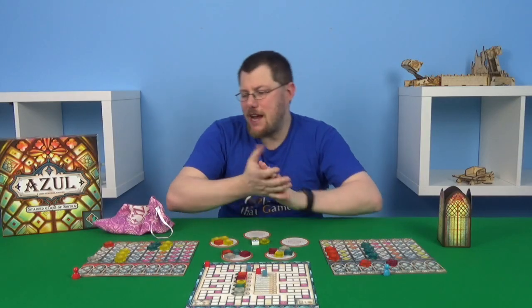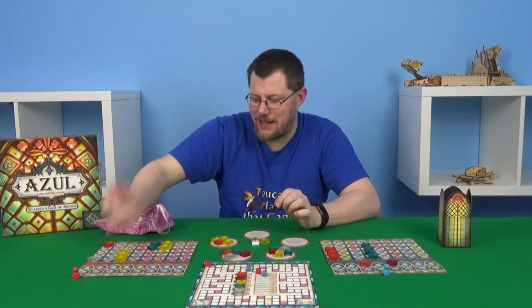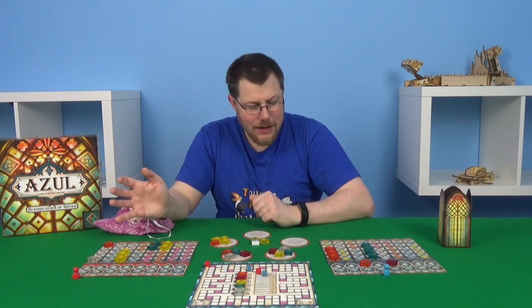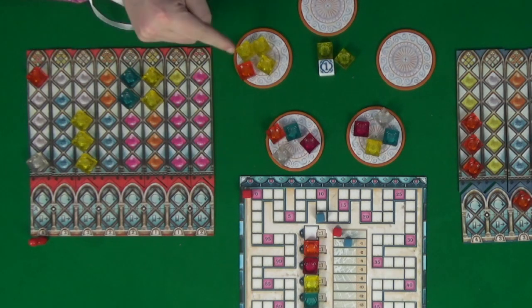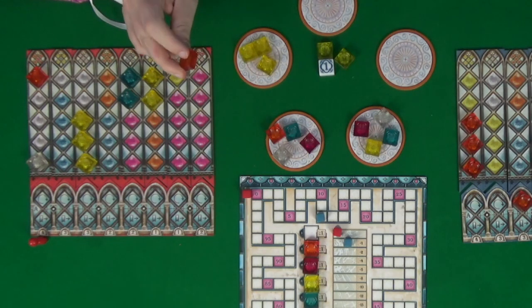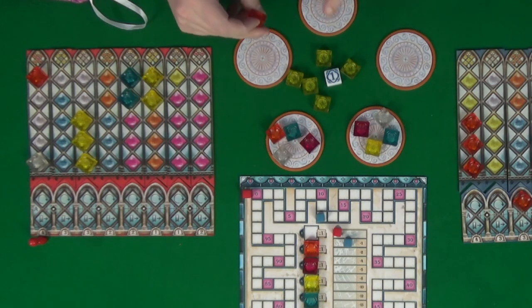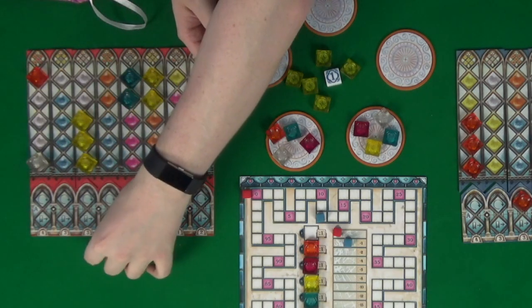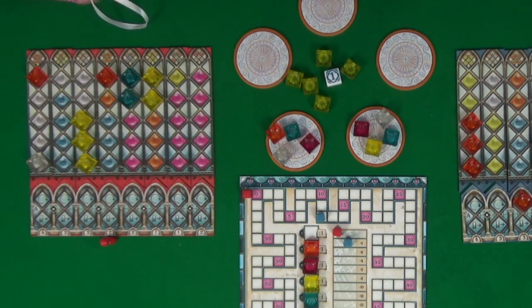Red has plenty of options now. They would have liked to take the four blue but we took it. They can't do anything with free yellow either. So what they're going to do is take this orange, which will put all the yellow into the middle — five yellow total. Whoever ends up taking yellow is going to be breaking some glass. With this orange they'll have to move, but not any further than that, and they'll place their orange.